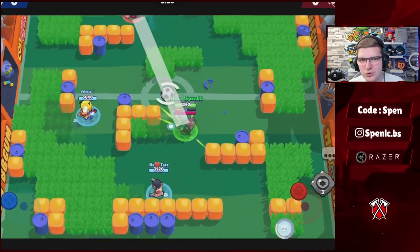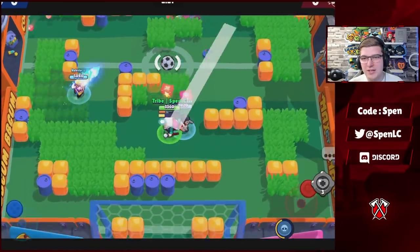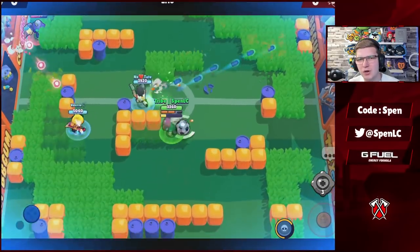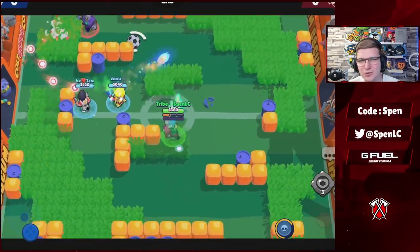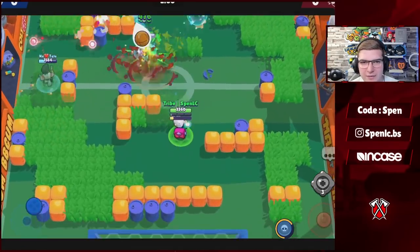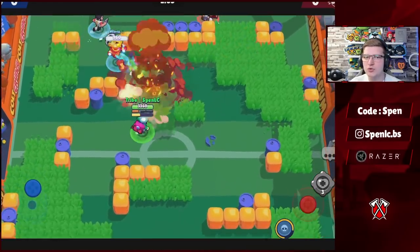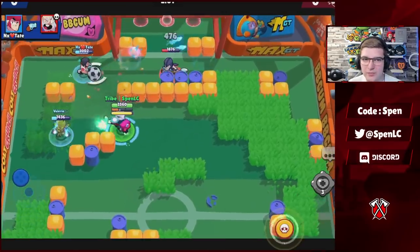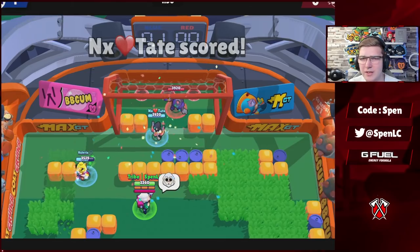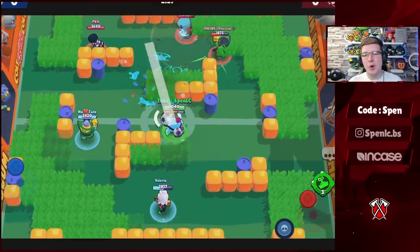Next up is Byron — an easy build to understand. He only has one gadget, which is actually really good since it allows you to heal up passively. For star powers, Injection is by far the best star power. The other star power could have its uses but I don't see much value since you have to actually hit the enemy with your super — and it's rare you'd use your super just to randomly hit them. You want to use your super either on teammates when they're low HP, or when the enemy is below 2,100 HP to confirm the kill. Always use Injection.